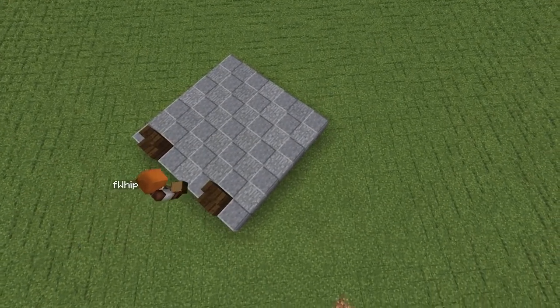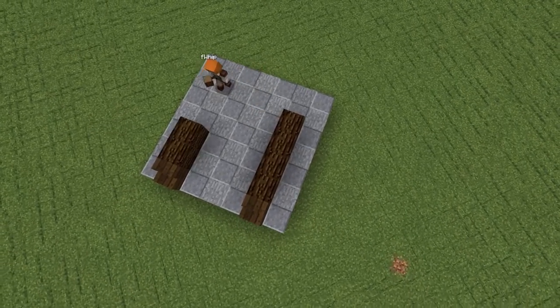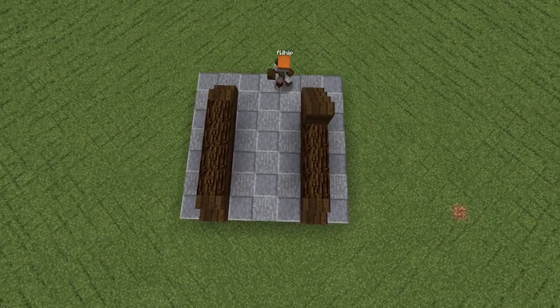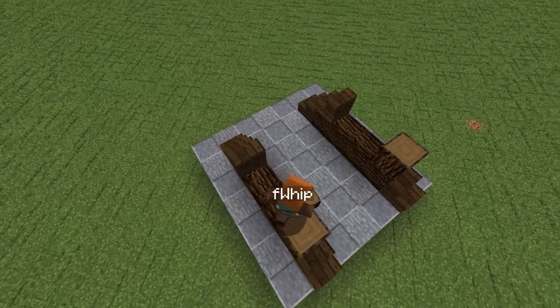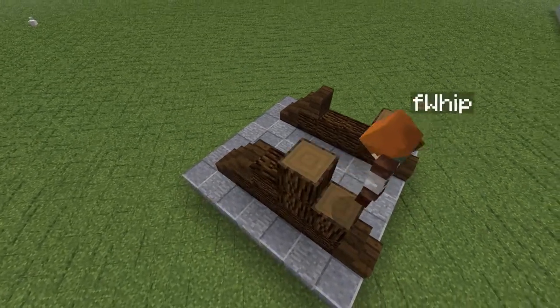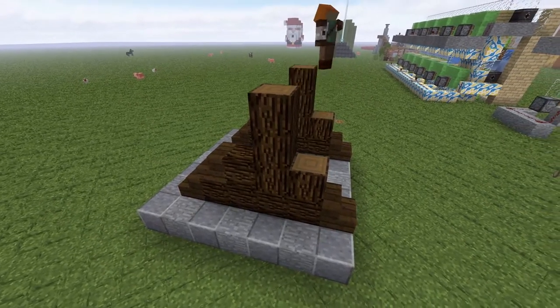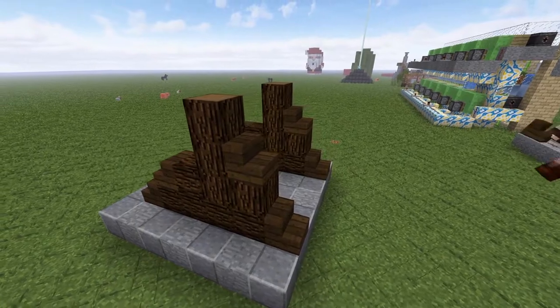Use four logs and then a dark oak stair on the back just like that. You can also go ahead and add a dark oak stair above that back one as well, just adding a little bit of depth. Next, do both sides the exact same — place logs three high in the middle, then a horizontal on the back, and then place some dark oak stairs on the front.